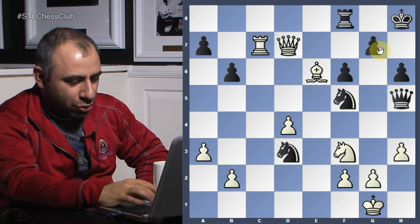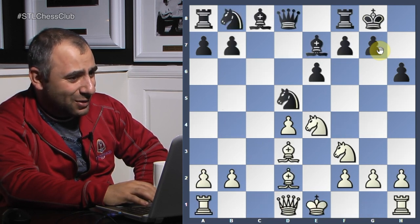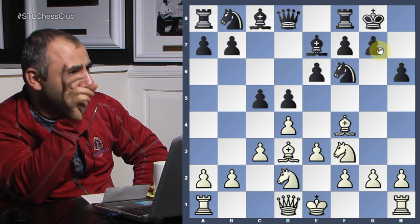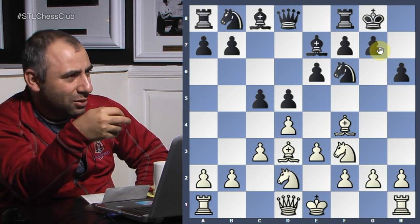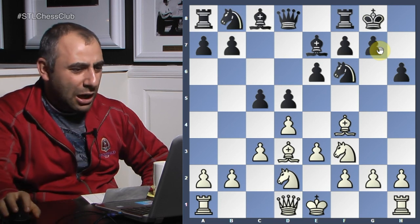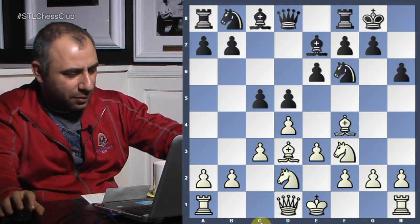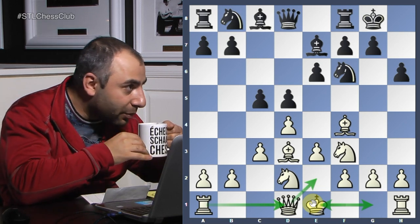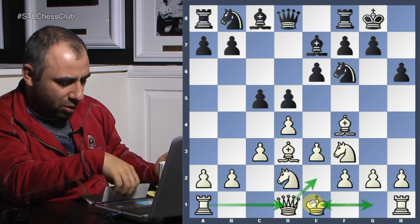This is one of your better games — against a guy 400 points higher than you. It seems like you were the higher-rated player. You played really well. Congratulations on the win. There were not too many things you could have done better. The only inaccuracy you made is e4. After that you played really well. Guys, e4 is not good for a few reasons: it gives an isolated pawn for White, and the king is still in the middle. It's just way too early. You play this move when you're castled, queen on e2, rooks connected — then maybe consider it.